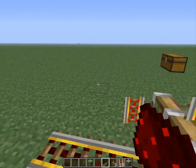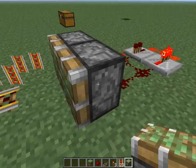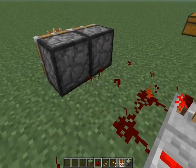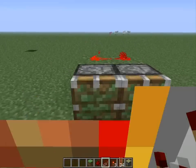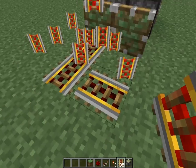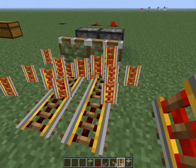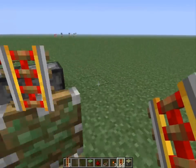Then you can just pick these up by as much as you want. What you want to do is put one powered rail right there and another powered rail right here, and yeah, you've got it.